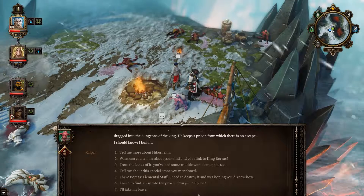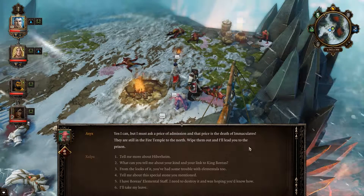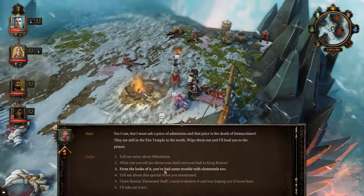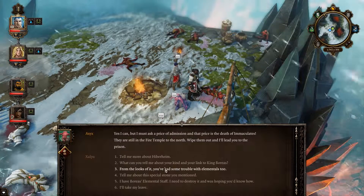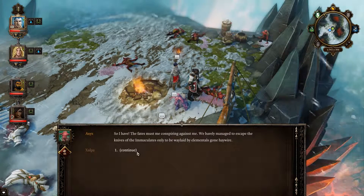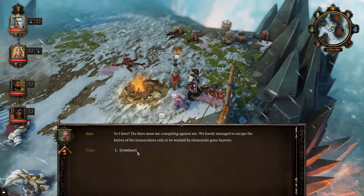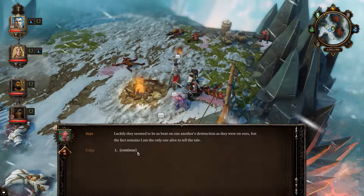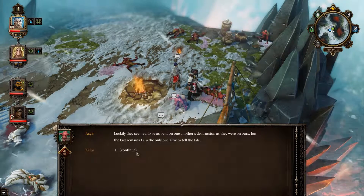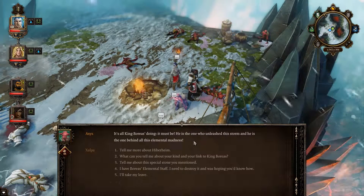I need a way into the prison — can you help me? Yes, I can, but there is a price of admission: the death of Immaculates. They are still in the fire temple to the north. Wipe them out and I'll lead you to the prison. Good, he's given us an objective. It looks like you've had some trouble with elementals too. The fates must be conspiring against me. We barely managed to escape the Immaculates only to be waylaid by elementals gone haywire. It's all King Boreas's doing — he unleashed the storm and is behind all this elemental madness.